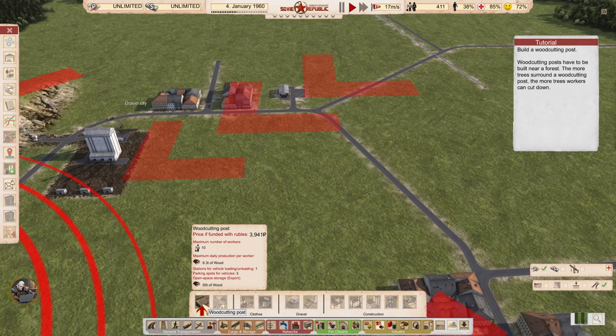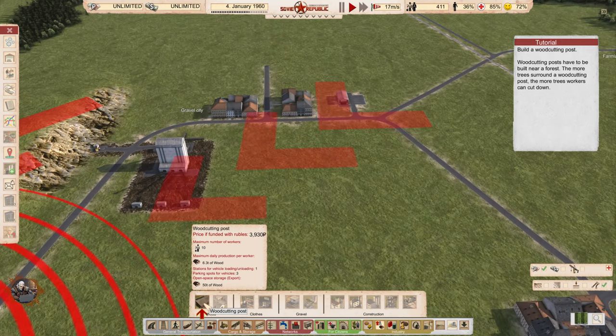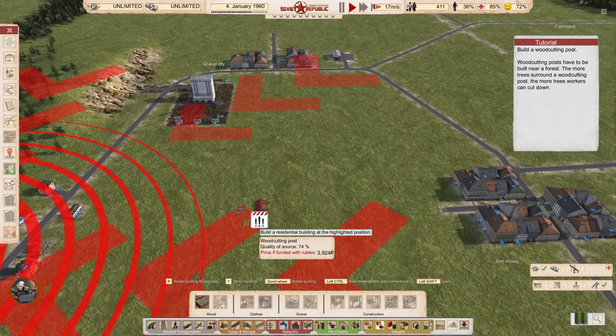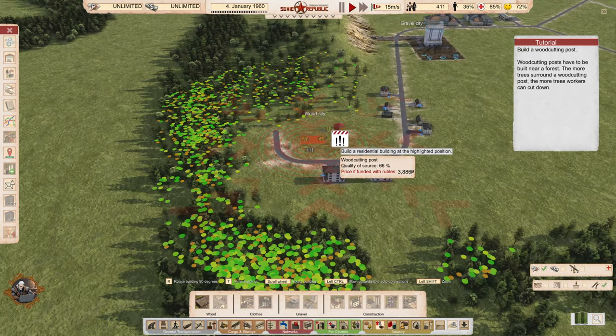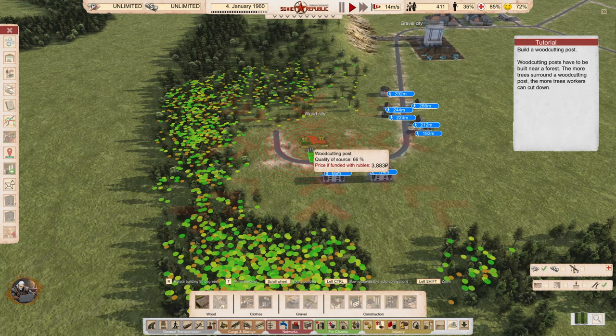Looking at the wood cutting post details: maximum 10 workers, maximum daily 6 tons of wood. Stations for vehicles — loading and parking. Open space storage of 50 tons. Everything has to be taken into consideration. And we even see the area of effect — awesome stuff.